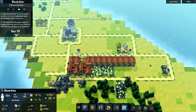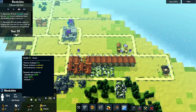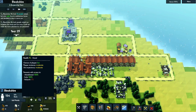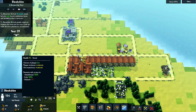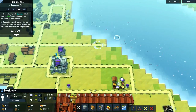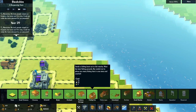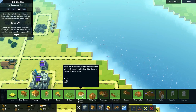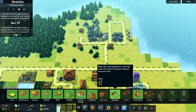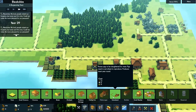Right now our peasants appear to be happy — the church being built is enough to make them happier. Chance of plague is low. Life expectancy moderate. I think it is time to begin building a swine herder. It raises pigs to be slaughtered for meat, pigs will need to eat wheat to reproduce, and it produces meat all year round.